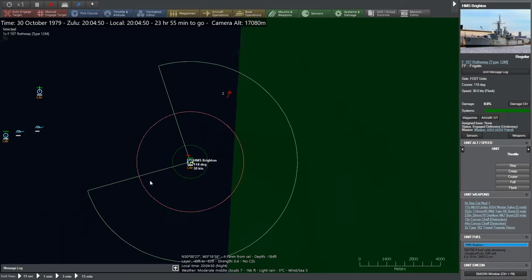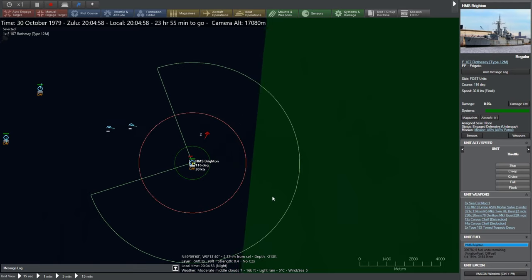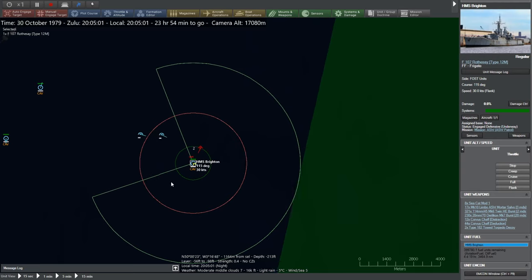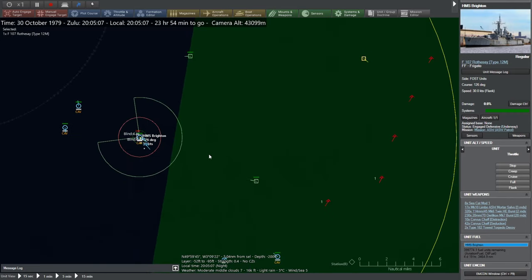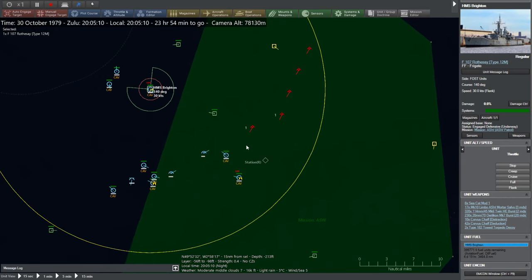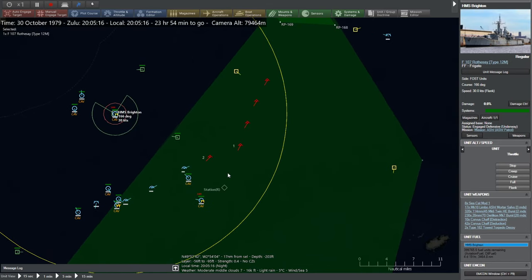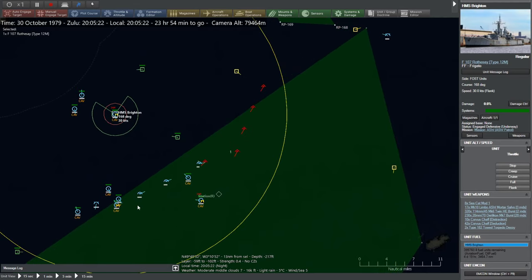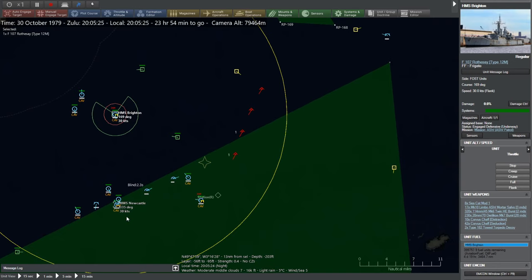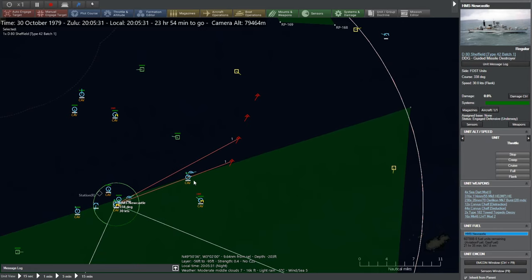HMS Brighton is in real trouble right now. Hopefully it should start firing - it's still got missiles but why is it not firing? I think it missed. There's another one down here too, we're under a hell of a lot of trouble right now. These missiles are really hurting us. That one's shot down. HMS Newcastle is targeting but he's only got four Sea Darts left - I don't think he has enough.